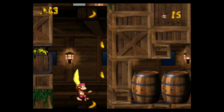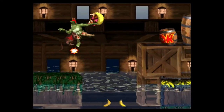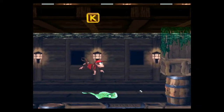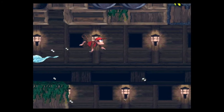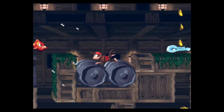Lockjaw's Locker — not really my favorite level, not gonna lie. If I'm not mistaken, there's only one bonus level here. Swimming controls: B swims up, but like Super Mario World, you can actually use the D-pad to manipulate your falling and rising speeds.